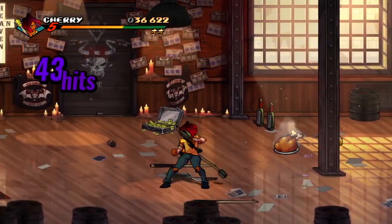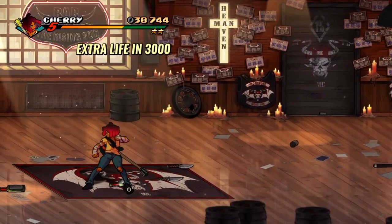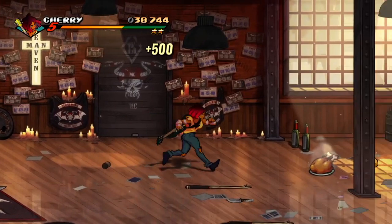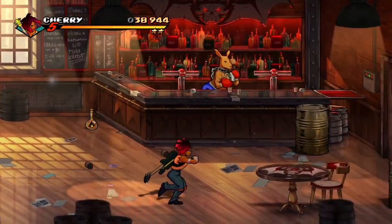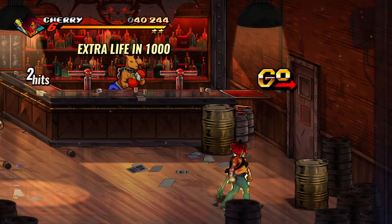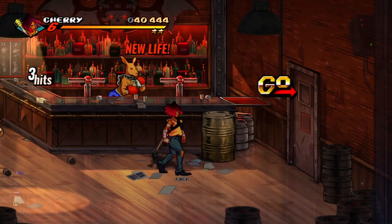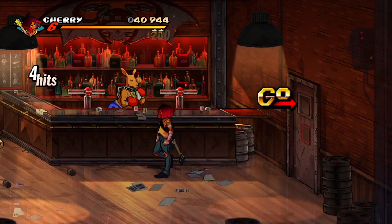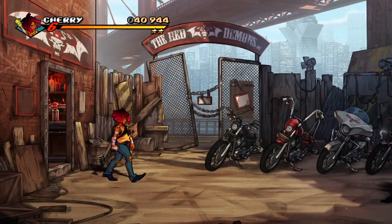I managed to clean up the place — still threw some things but nobody was there. I like to use the eight ball just because it's kind of cool and funny. You can take all those goodies for points, it helps your score, so it's fun to try for a high score — even though by now a lot of people have done the full stage combo. To rank highly you have to do almost a full stage combo, at least on PlayStation 4.